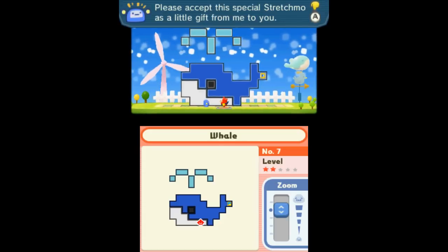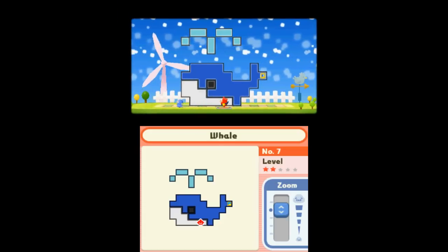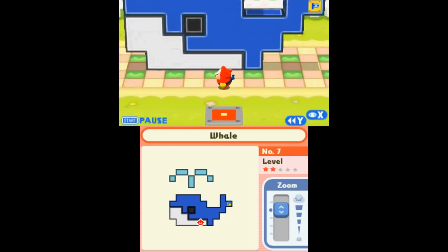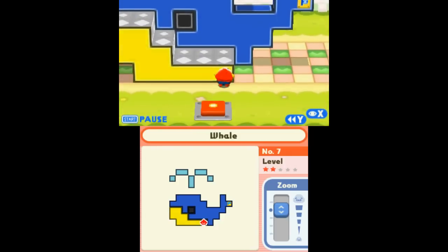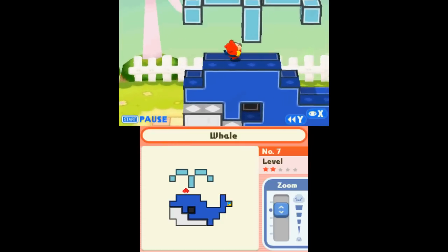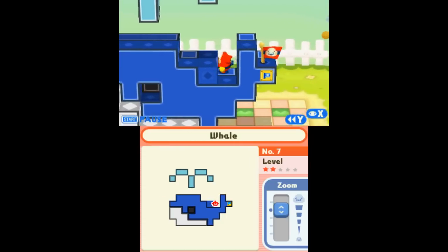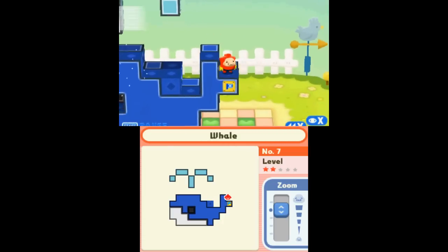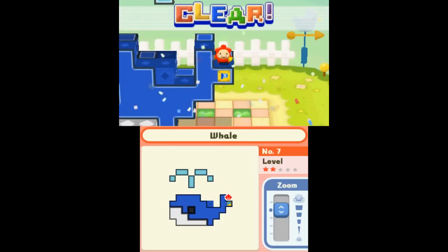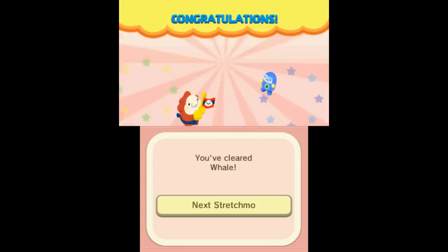Hey, a whale. Well, that was nice of him. Up and around. Ha! I really like that mechanic — the entire thing is something you can use for your own ends and for clearing the puzzles.